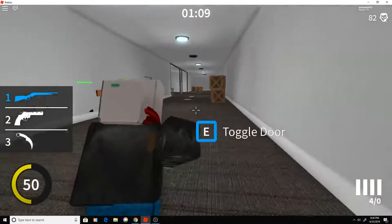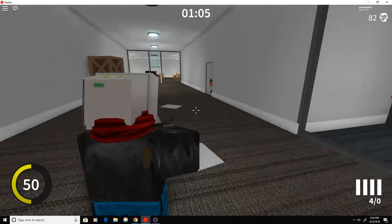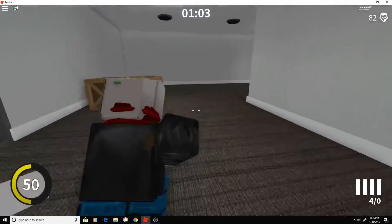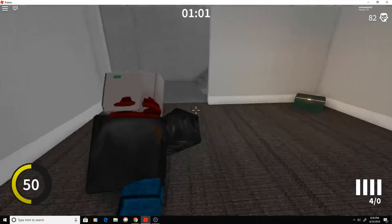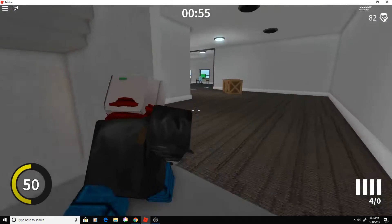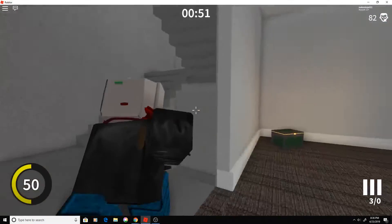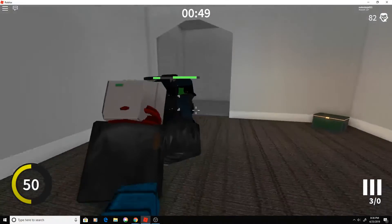So the first thing was a circular health bar. It is a circle in the main game right now, but instead of draining around the circle, it drains just straight up and down. Now it drains circularly, which is pretty nice — it looks a bit more aesthetically pleasing.